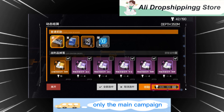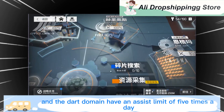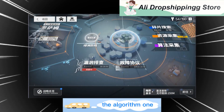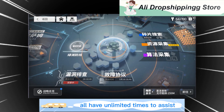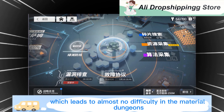The third tip: only the main campaign and the dark domain have an assist limit of 5 times a day. The rest of the dungeons — including the material dungeons, the algorithm one, the fragment one, vulnerability investigation, and endless exploration — all have unlimited assists, so you can borrow Will's doll indefinitely, which means almost no difficulty in the material dungeons.